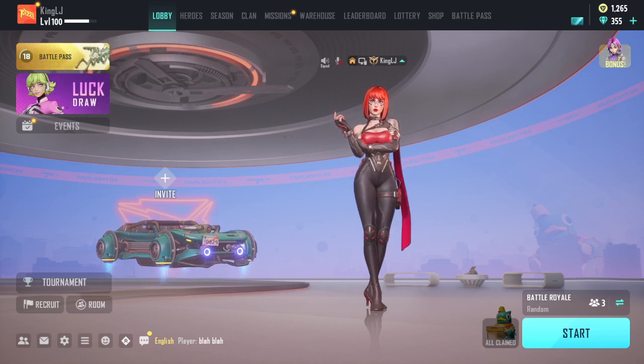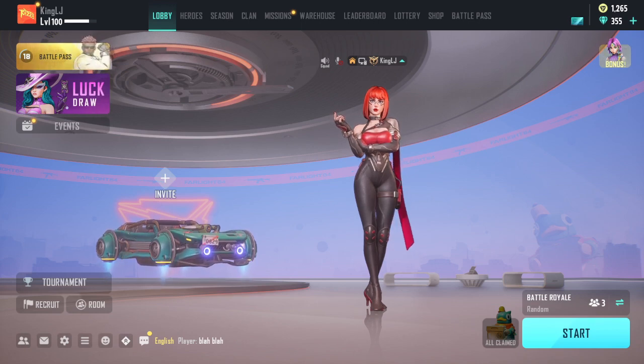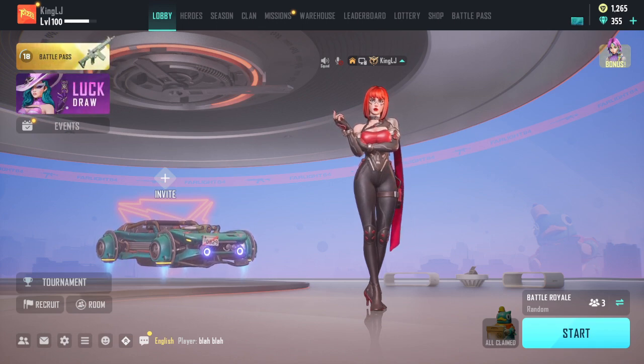For those of you who have watched my previous video, you guys already know how to do it. But if you're new to the channel, I'm going to show you how to get free diamonds. What you need to do is light up your Firelight 84 game.